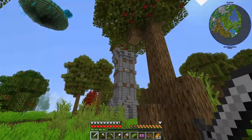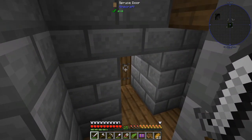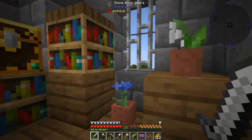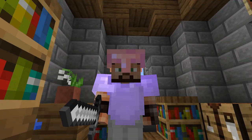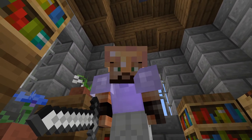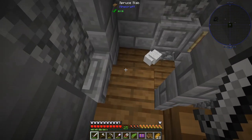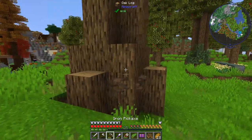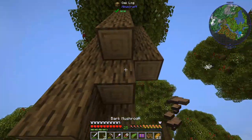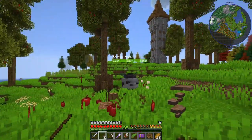We also have a roguelike dungeon and a very weird looking tower. At first I thought it did not have a door, but it did. The tower itself is from Apotheosis. Do you see those red things up there? They're actually apples. So if we manage to harvest one — you see the amount of apples. They're amazing.